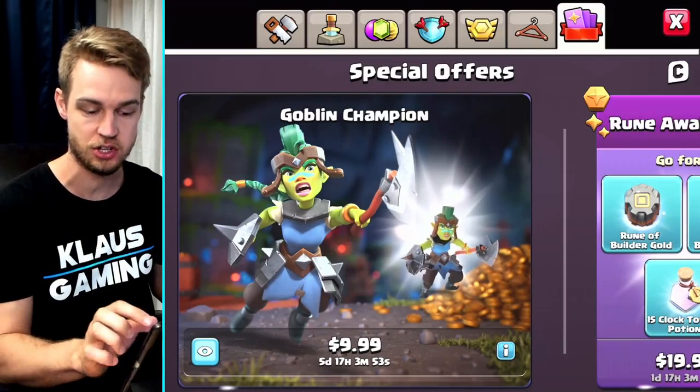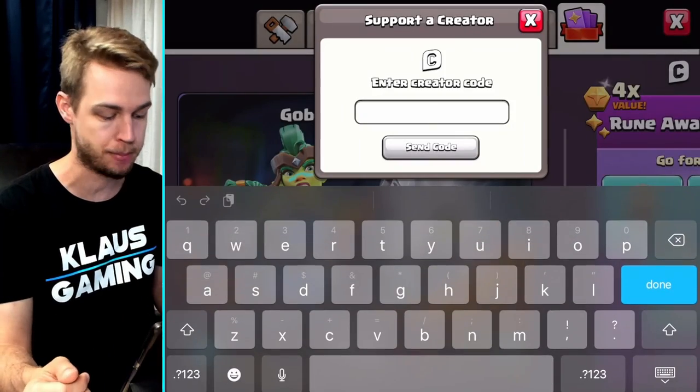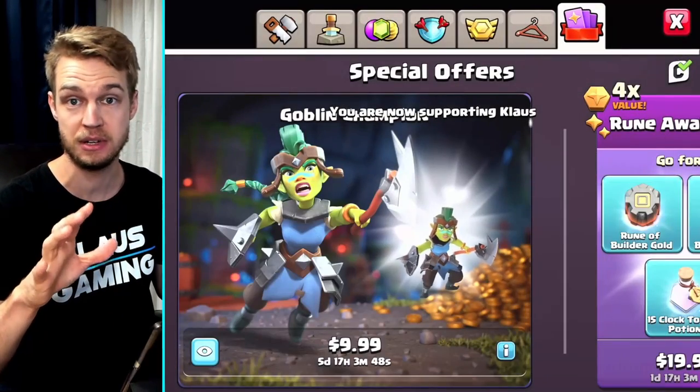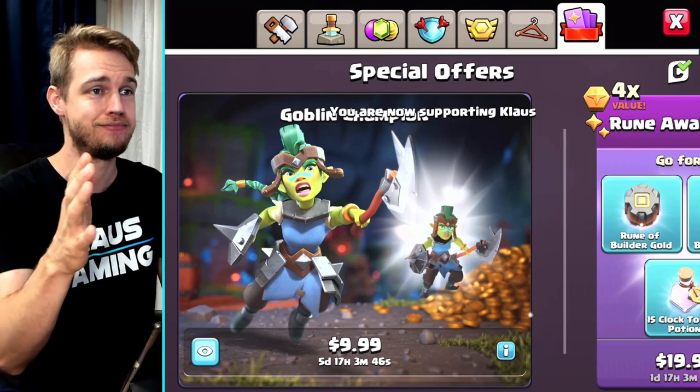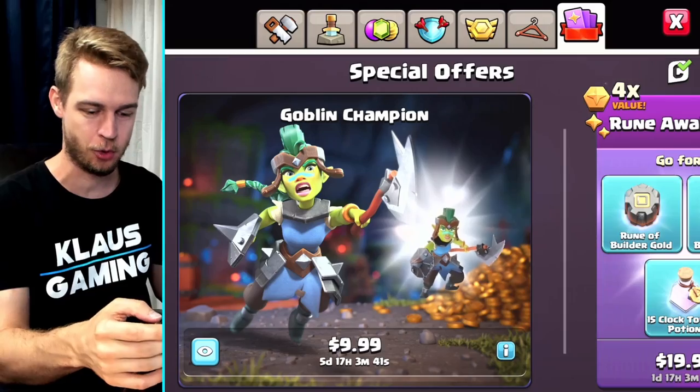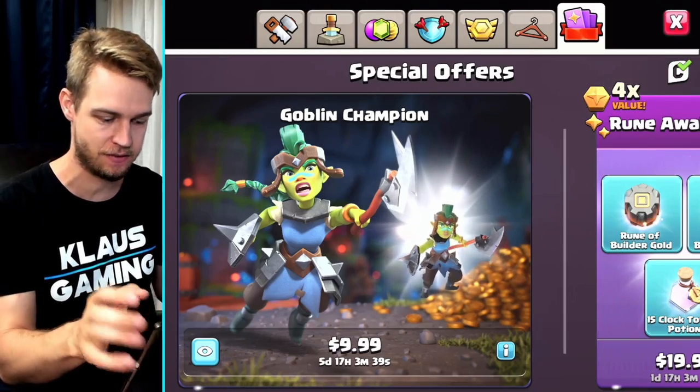That's an easy thing to do. Go into the shop, click the little white C on the top right-hand side and put in KLAUS and send code. And if you want to support someone else, totally do it — just make sure you do it. I don't care who you support, although I'm very grateful when you guys support me because it's a huge blessing and very helpful.